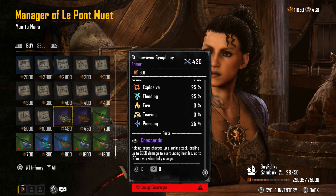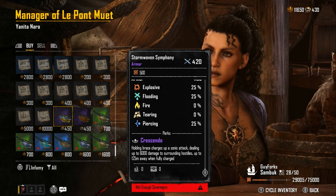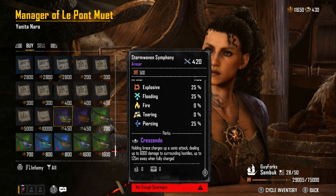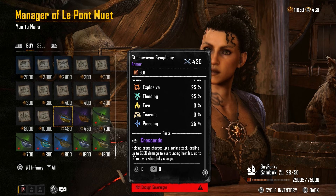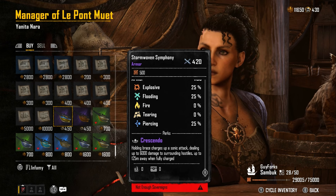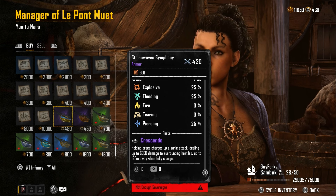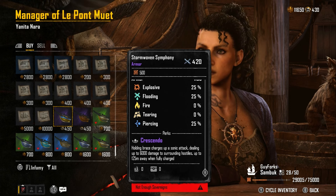The Crescendo deals up to 6,000 damage to surrounding hostiles up to 125 meters away when fully charged. When you hit someone with a ramming build on the Brigantine, you can release the Crescendo at the same time for an additional 6,000 damage. However, 6,000 damage isn't a lot — every bombard hits for about 2,000 to 3,000 damage, so an array of bombards gives over 12,000 damage. It also takes about five seconds to fully charge, but on a ramming build it could be really effective.